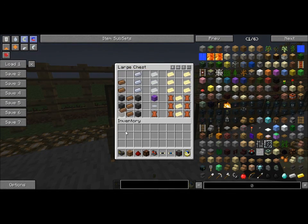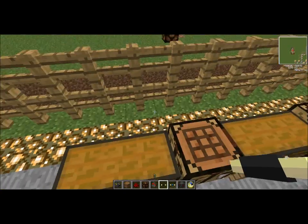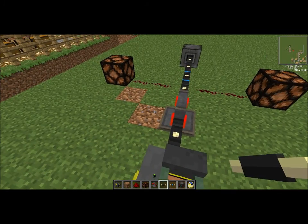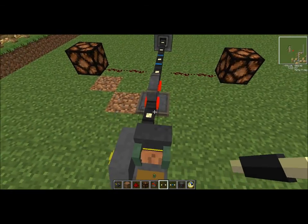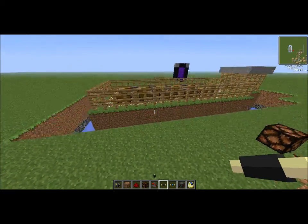Rather than using copper ingots to make six, you can use one copper ingot for two uninsulated wires. So if I put one in here, it will make three. So it can make one more uninsulated wire. So if you can see that — it will stack. So if you put in ninety, you will be getting thirty more. And as you can see, that will add up.